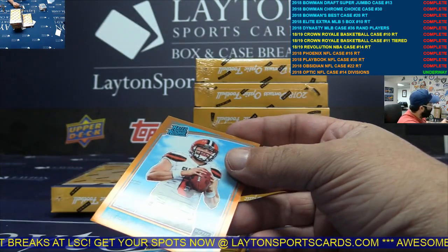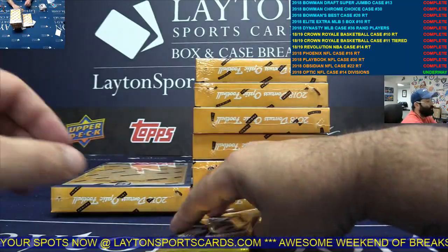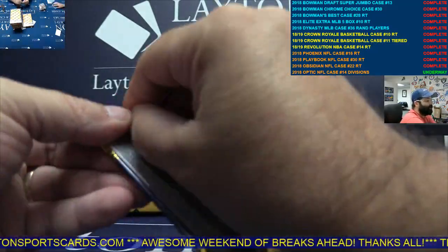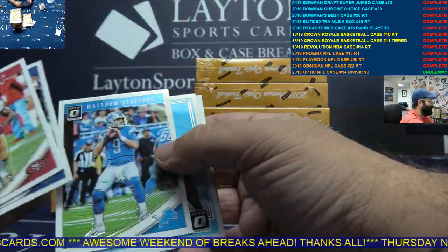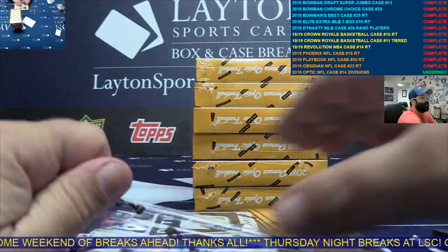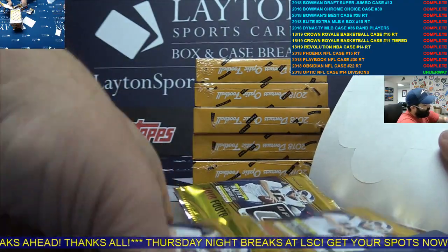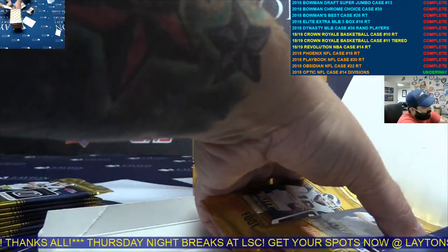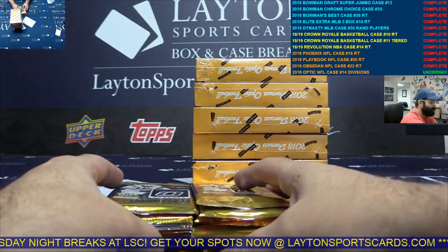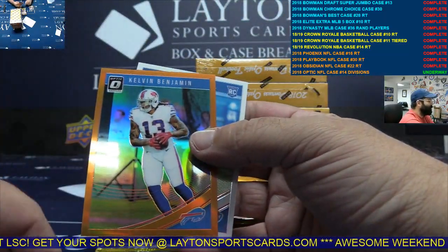Nice Baker — that's a nice freaking card. Rosen rookie behind it. Maybe I'm low because I'm trying to make offers. I'll give you $40 and some Jawbreakers. Orange Kelvin Benjamin, AFC East.